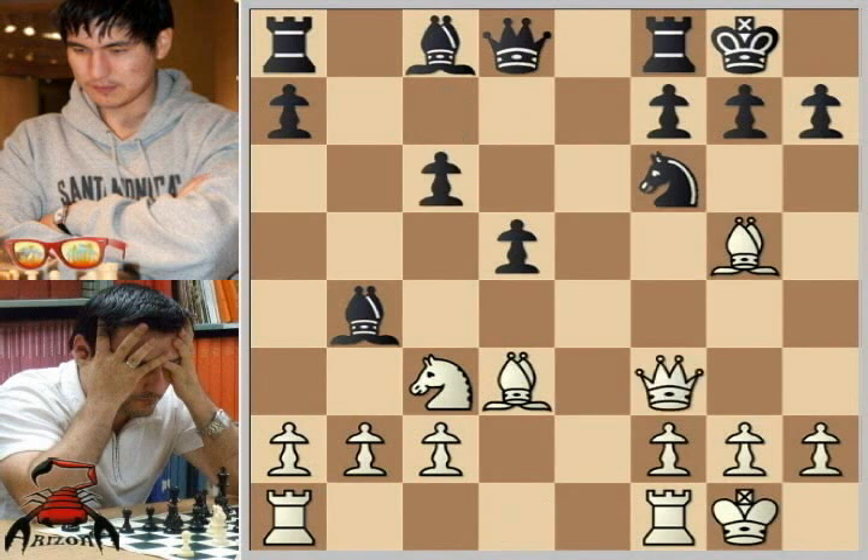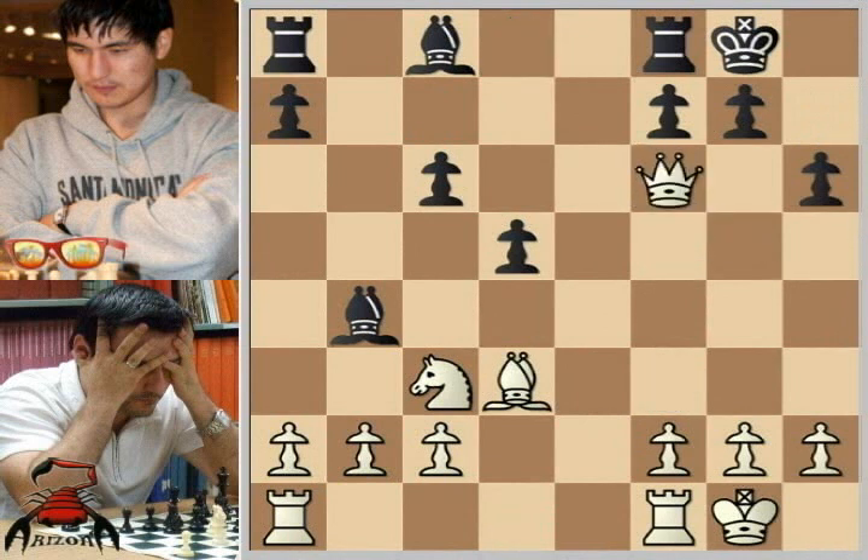Now most common here is bishop to e7 and sometimes bishop to d6. I would personally prefer bishop to e7. In the game here though, h6 was played. It's not a new move, it's just another choice. Bishop takes f6, queen takes f6, queen takes f6, g takes f6. Now at 2463, Zanabek is no slouch, but still, weakening the kingside pawn structure like this against someone like Lev is playing with dynamite.